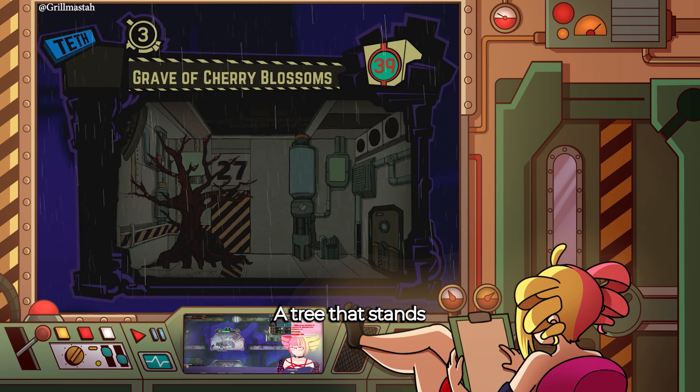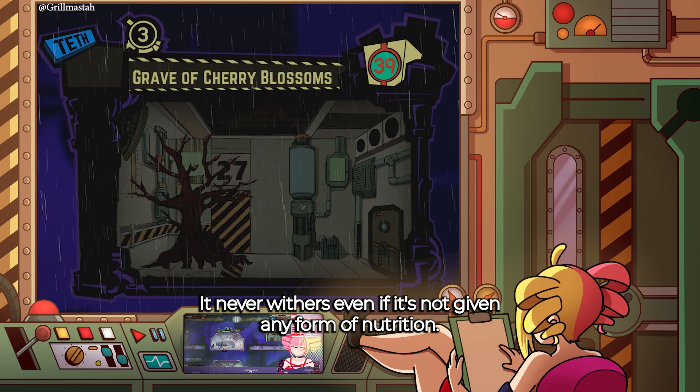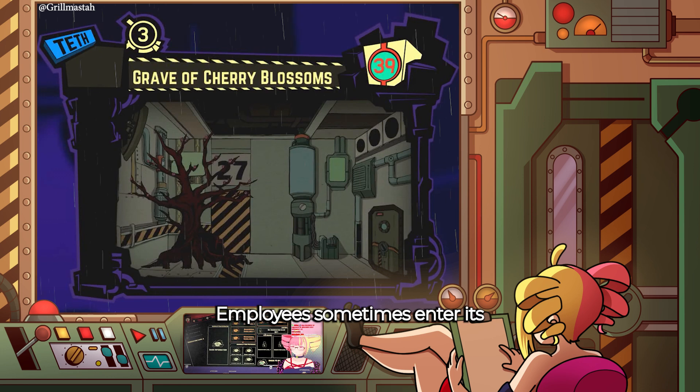Story. A tree that stands in the middle of the containment unit. It never withers even if it's not given any form of nutrition. Some employees take time to rest near this tree. Employees sometimes enter its containment unit for leisure.